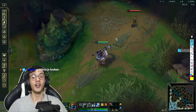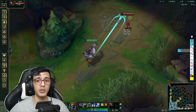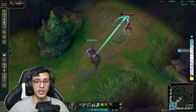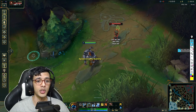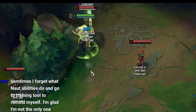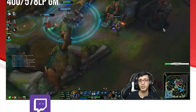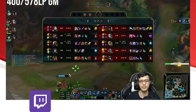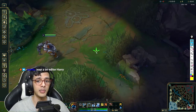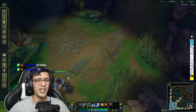Point number one: your Q hitbox is absolutely ludicrous. This is your normal Q thrown at max range. When you almost miss it, it's basically magnetic — it's got a much larger hitbox for champions, which means you can hook around walls. Your Q hitbox is absolutely nuts, and that works on minions as well. If you have a bunch of minions, you can hook around them — they're very much like terrain, but minions are a little harder to hook around.